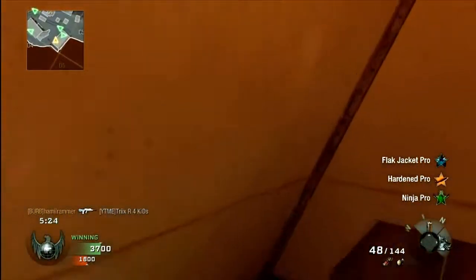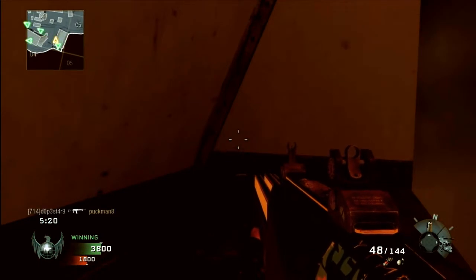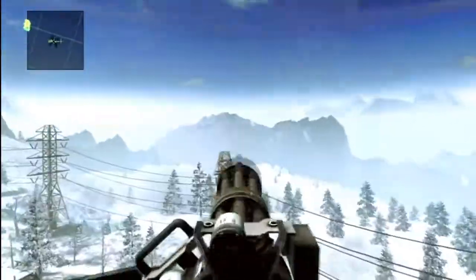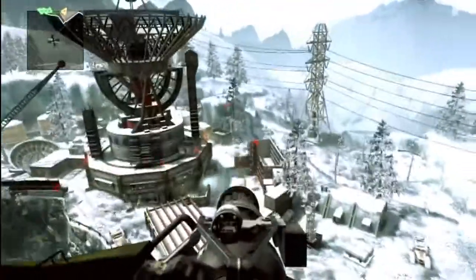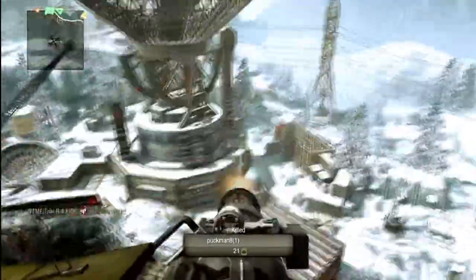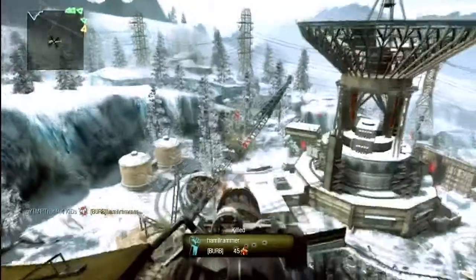You're gonna see I go on a pretty nasty tear this game. I'm using Flak Jacket, Hardened, and Marathon — all pro because of that glitch — and the gold G11. I'm rocking the Blackbird, Chopper Gunner, and Attack Dogs, which is just a beastie setup. I've been starting to use that a lot lately because you probably know ThunderToro and he's always talking about his fusion of killstreaks, so I thought I'd do that and try it out.